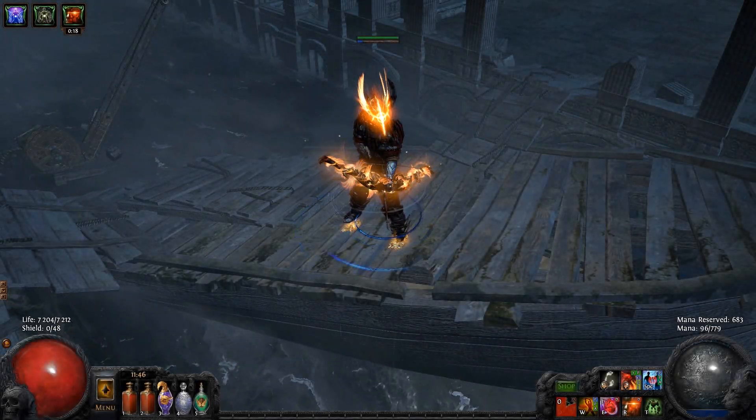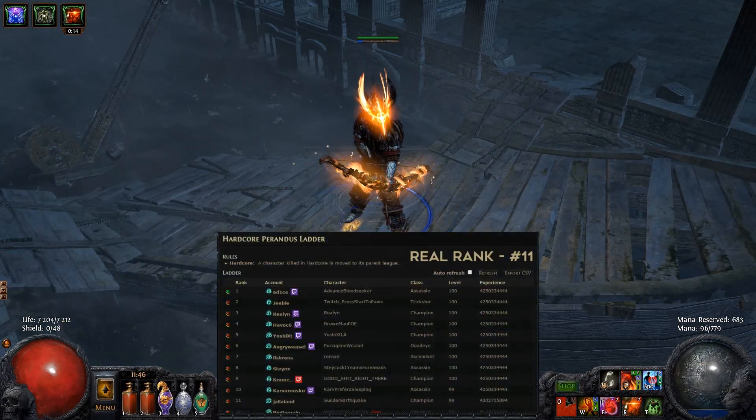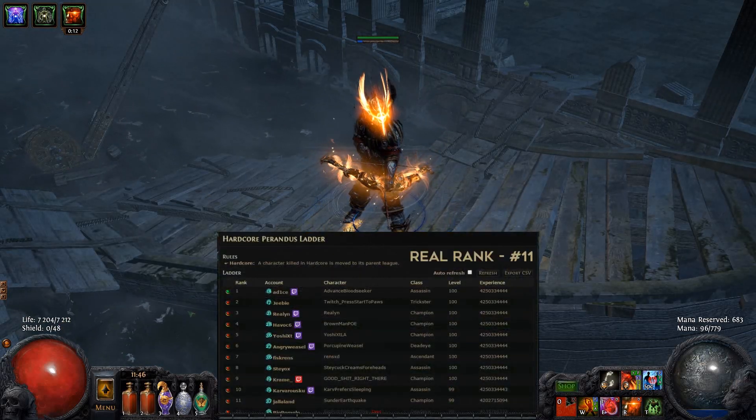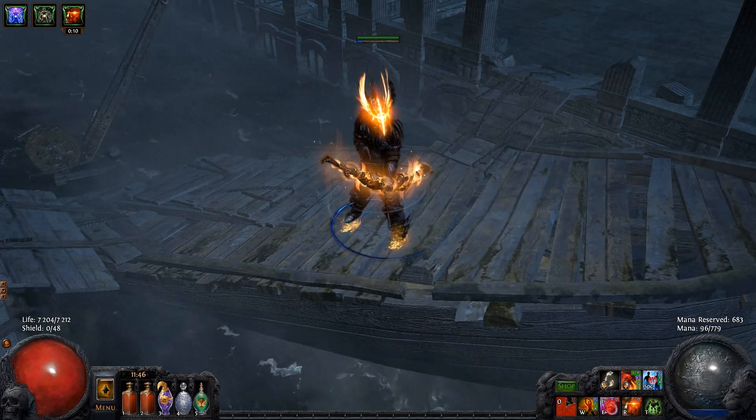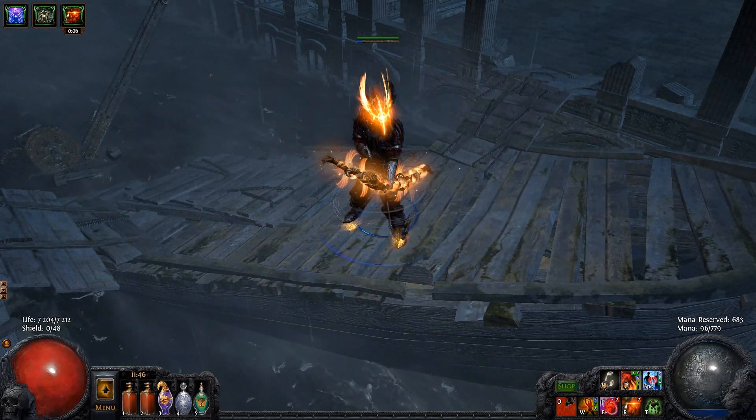What's up, exiles! Advance here, and today I want to talk about my Bloodseeker build. I've reached level 100 with this build at the hardcore Perandus League, but to tell the truth, it's not so powerful like my previous Warlord Toxic build. Anyway, I think it's pretty unique and hardcore viable.